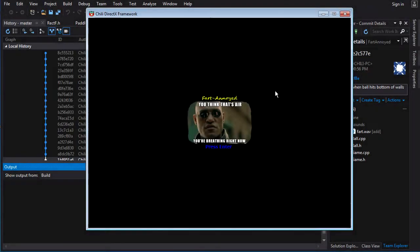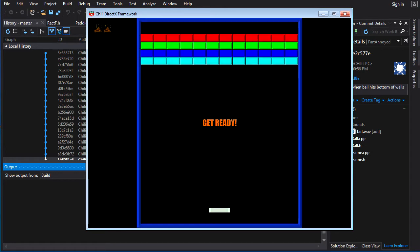Alright everybody, let's do the homework for T20. Here is Fartanoid in its final form — not really, I might do more with it, but this is what it is for now. Let's get rid of this cursor off the screen, and let's hope the sirens don't come back. We got a nice title screen, you press enter, and you get a little start message, a little muzak to set the mood, and then we're off to the races.